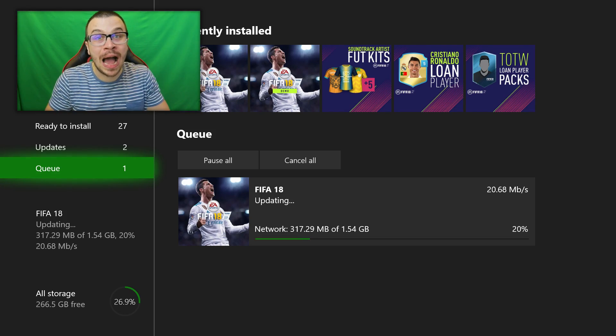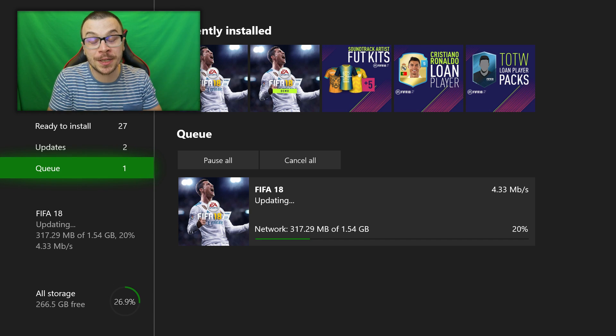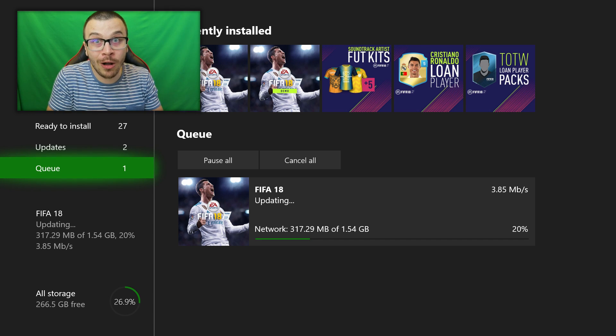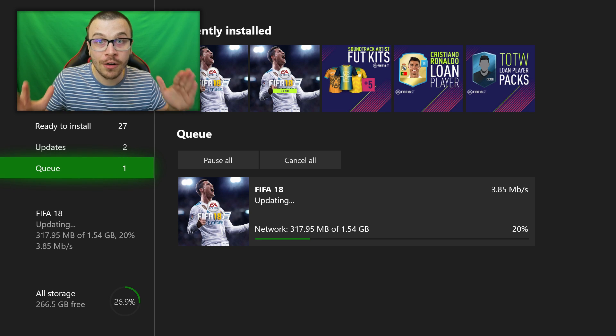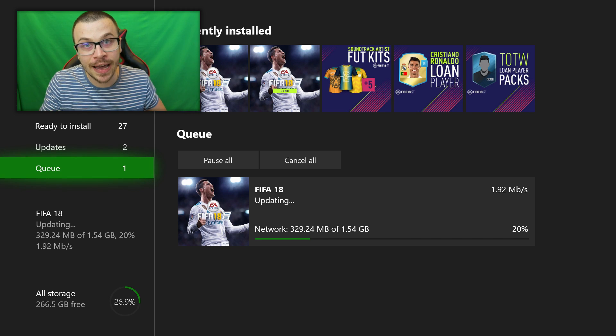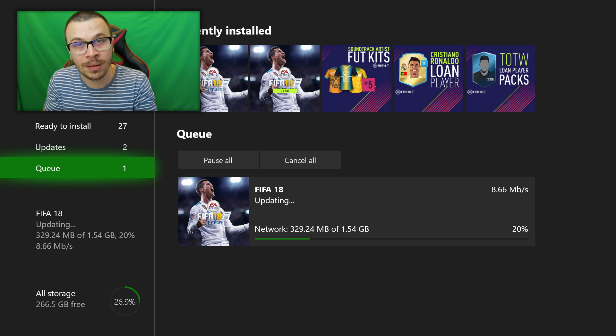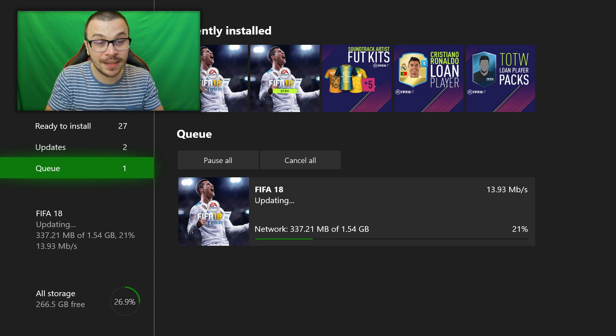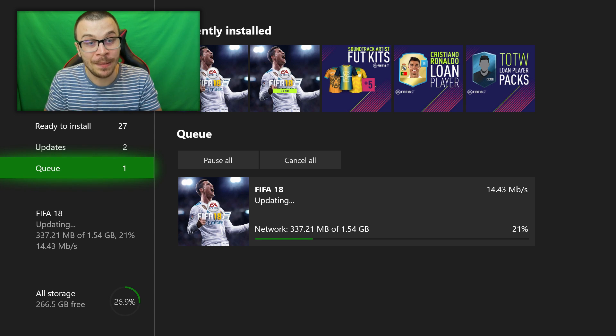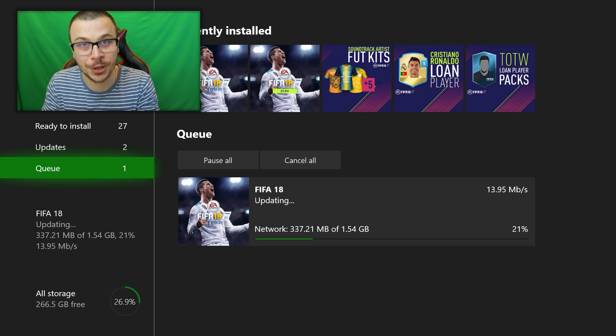How's it going guys, my name is Krasi and welcome to a very special FIFA 18 video. As you can see on the screen, I'm currently downloading the latest FIFA 18 patch on Xbox One. We've all been waiting for this patch for about 4-5 months because it's related to one of the biggest problems in FIFA 18 Ultimate Team — the kickoff glitch — and according to the patch notes, the kickoff glitch should be fixed with the new patch.